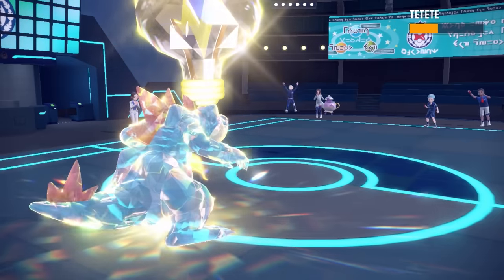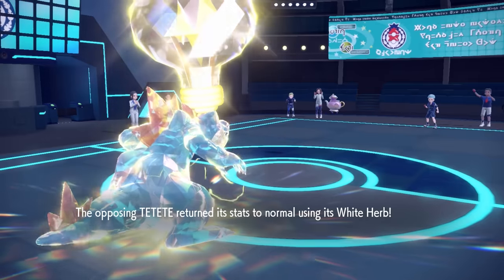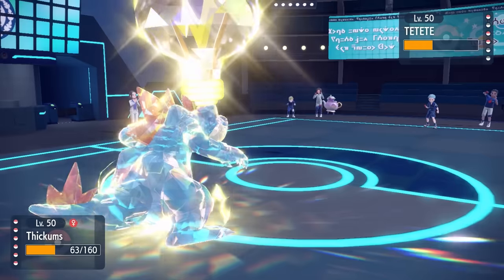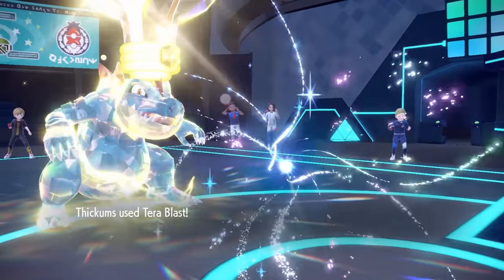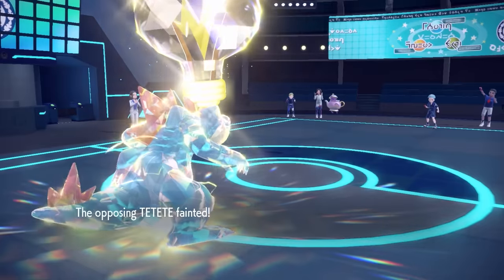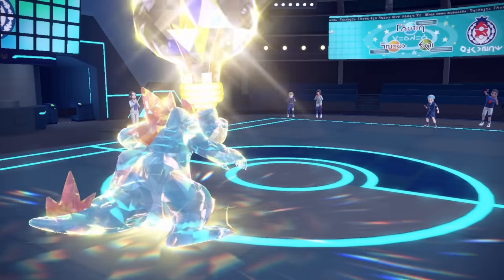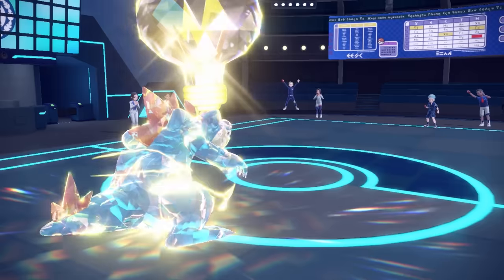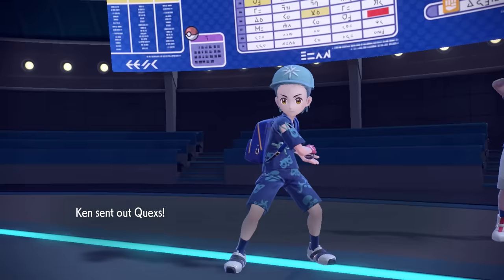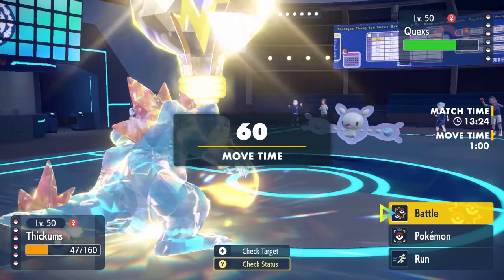Polteageist gets plus two speed, I'm at plus two speed as well, but Feraligatr is just still naturally faster — we're a gator over here. I go for Terra Blast since I outspeed and don't want to miss, and it ends up taking care of the Polteageist. Feraligatr doing stuff it's not supposed to. Agility is honestly a broken move — being able to double your speed makes you faster than a lot more than you'd think.